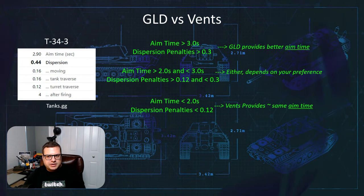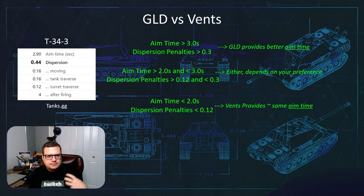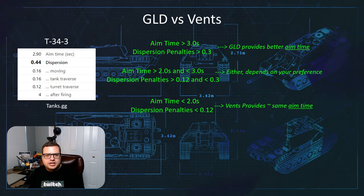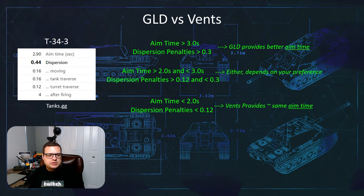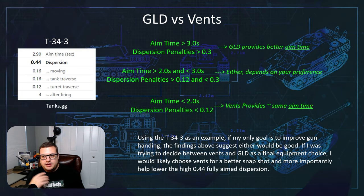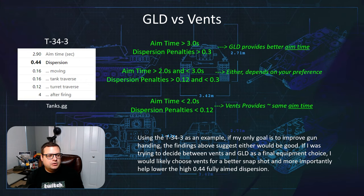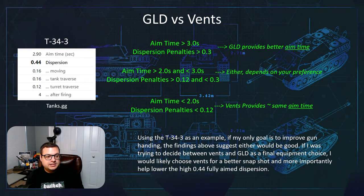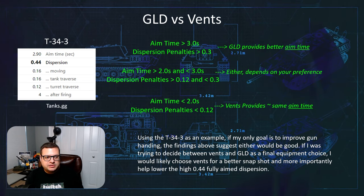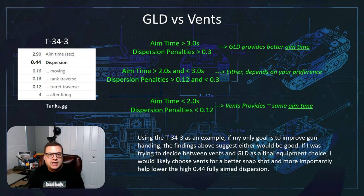Let's take the T-34-3 as an example. This vehicle has 2.9 seconds aim time — so we're at the top edge of our 'either or' range with 0.16 moving and 0.16 tank traverse, pretty much square in the middle in terms of preference. Which would I choose? If my goal is to improve gun handling, I would probably go with the vents because that's going to give me better snapshotting and, more importantly, it's going to lower my full accuracy of that 0.44 even lower so that I can hit targets further away a little bit easier.